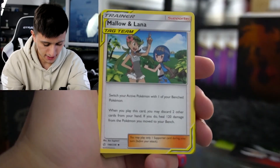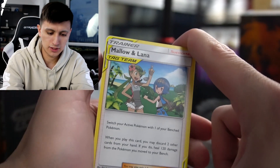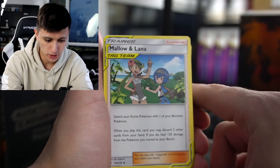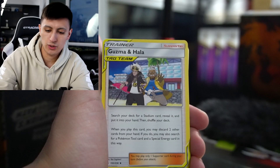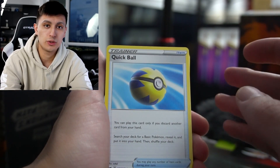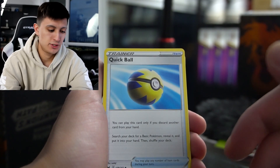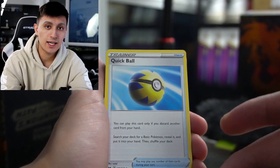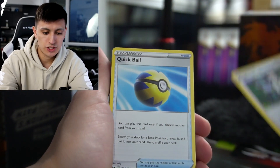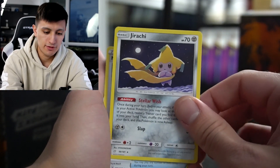Here is what is included in the deck. Mallow and Lana — it's basically a switch that heals for 120, really good when you have your big chunky boys on the field. Guzma and Hala. Quick Ball — really good to get your OP cards into your hand. You discard a card from your hand to get any basic Pokemon. So if you wanted a Zacian or an ADP, Quick Ball throws it right into your hand. We got Professor's Research, another Quick Ball, and Jirachi.